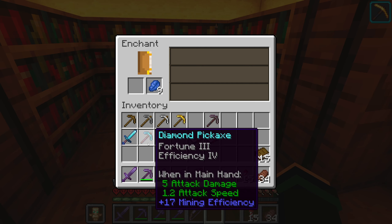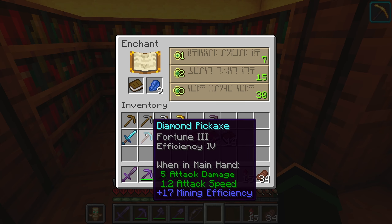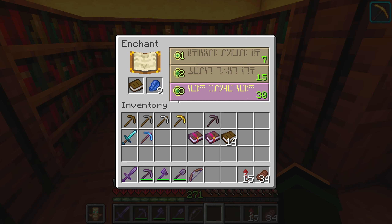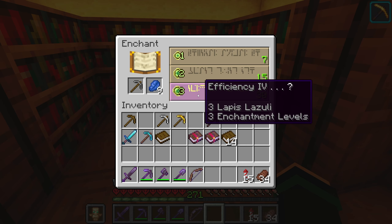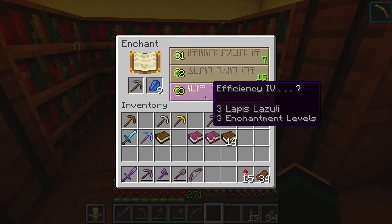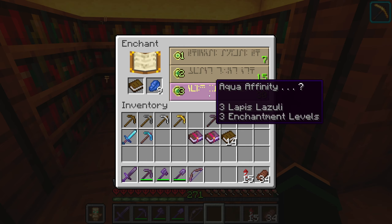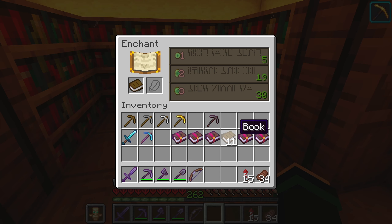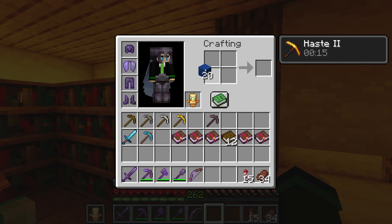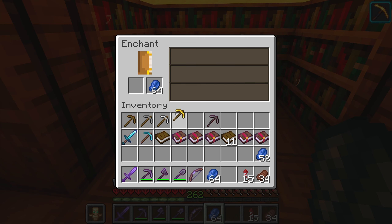Books can be enchanted the same way, but unlike tools they aren't limited to a specific list of enchantments. For example, a pickaxe won't get Bane of Arthropods or Protection, so you're more likely to get useful enchantments by enchanting the tool directly. Books can get any enchantment. I find books don't get multiple enchantments as often as tools do, but they can.